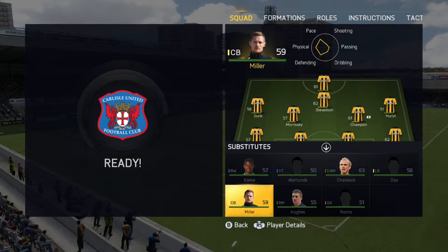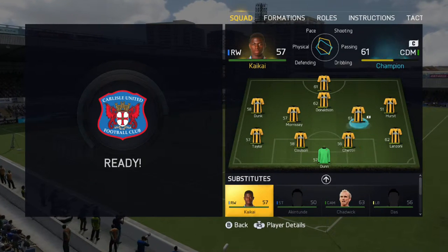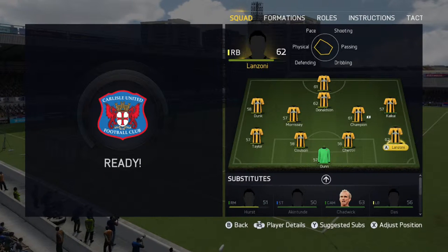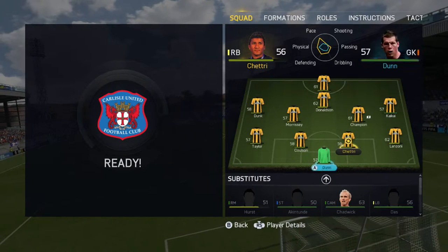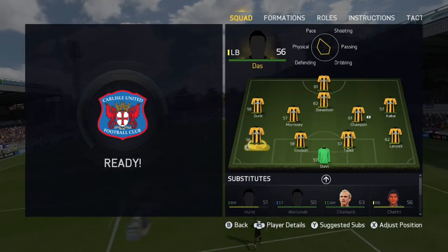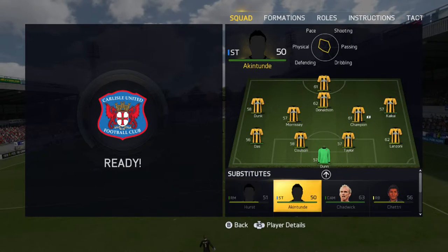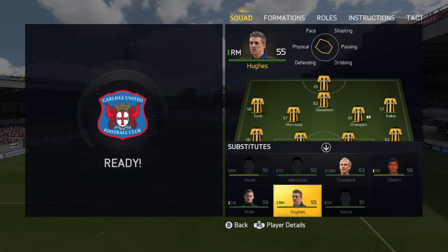At half time we do make a few subs, mainly based on the fact that we were 2-1 up and a few players coming back from injuries. We put on Kaikai, a very pacey right winger, and a few other subs just to try and strengthen up our team and build up a bit more fitness for some of our main starting players.